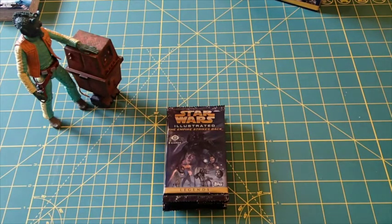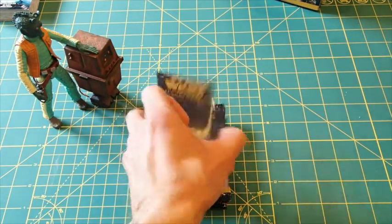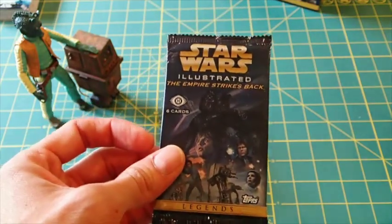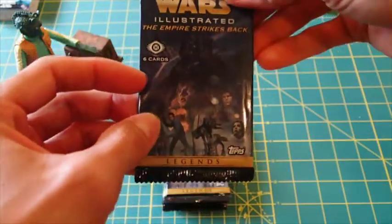Hey folks, this is Bill aka Lost Star Wars, and I'm here to continue opening up packs from my Topps Star Wars Illustrated Empire Strikes Back Hobby Box. We're going to get right to it and continue opening packs right now. Here we go — we have six packs to open. I'll probably give away duplicates; I just don't know how many I'll get. Last time I had 15, so let's go.